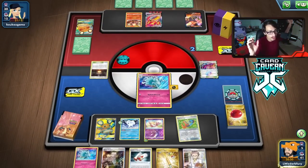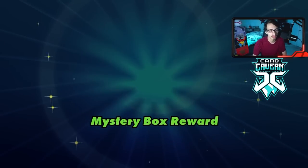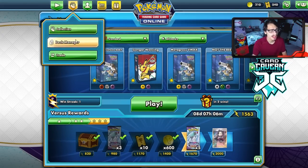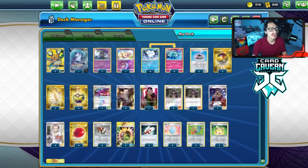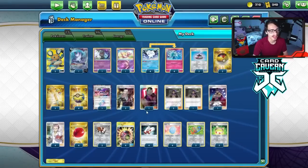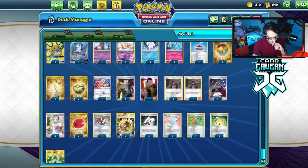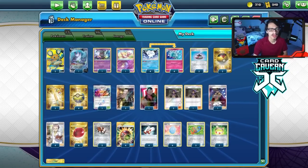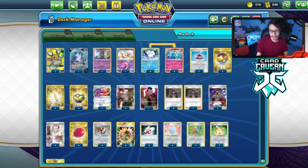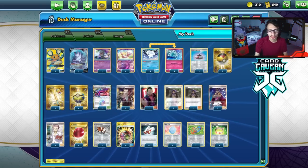That'll be it for the video on the Alolan Ninetales deck - we got two wins, which is awesome! We funny enough lost to the deck we can hit for weakness, but that's ADP. A lot of fun to play this deck - I'm not sure it's the most competitive, but it's a ton of fun. I might just cut Giovanni's Exile since we didn't play it at all, and swap it for another tool card. Leon was definitely MVP. Anyway, hope you enjoyed - leave a like, subscribe, we're 400 subs away from 18k!